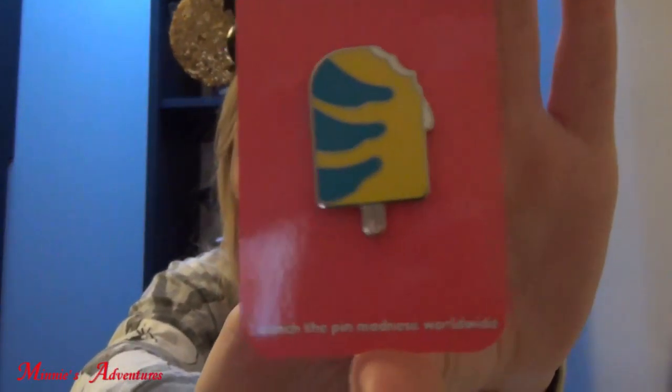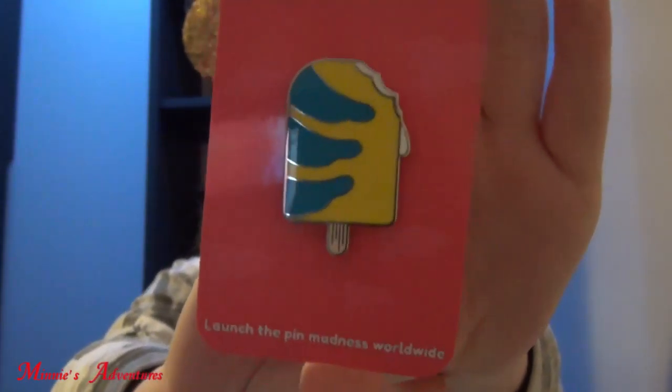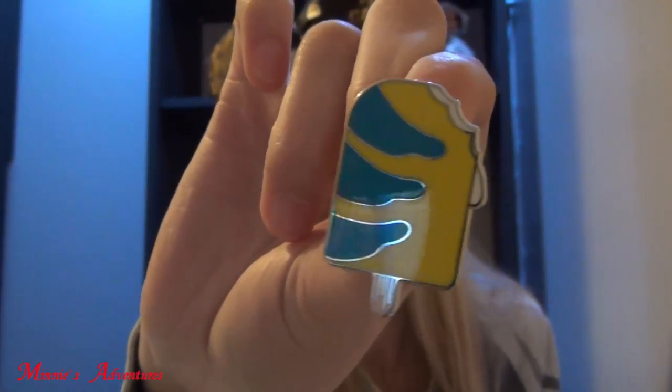Let me see what this one is. It's a lollipop — or ice cream — I think it's an ice cream cone with a Flounder design from The Little Mermaid. I might be trading this one. Foodie pins sometimes I like them — recently I received some donut pins and I really loved them — but I'm not sure if I'm going to keep this ice cream cone kind of thing. Maybe I will, we'll see.